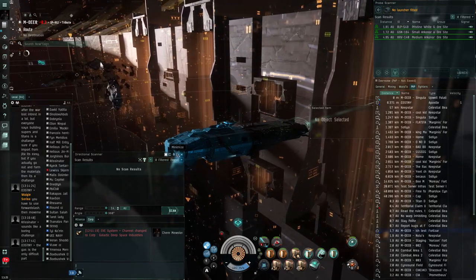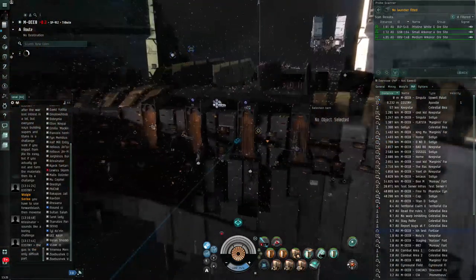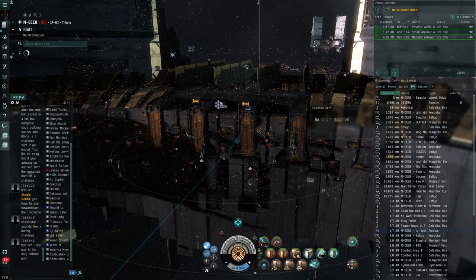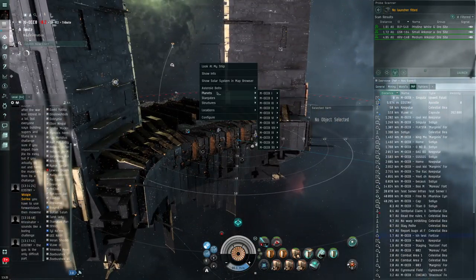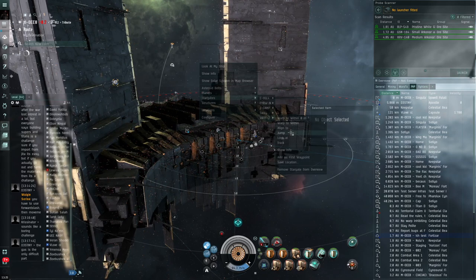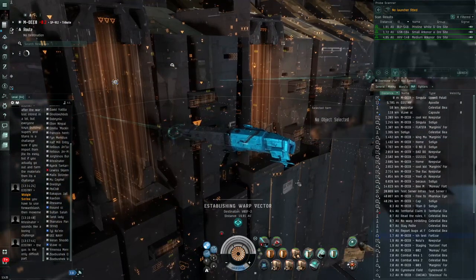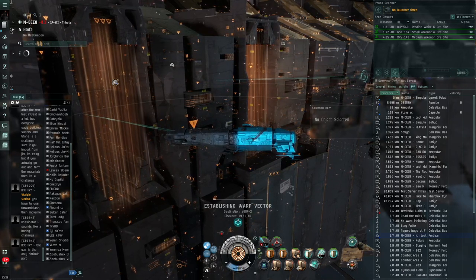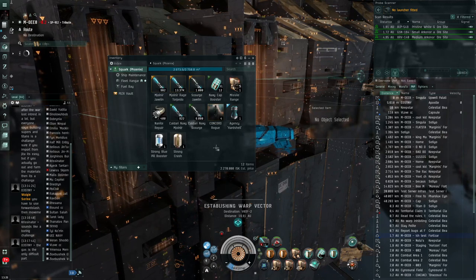I'm not going to care about these scans at all, so we're going to be minimizing this just to give you guys a bit of a better look. I can't live comfortably without having my local open. Anyways, we are going to be going to a nearby system. We're going to be jumping into v0df, so we're going to be just slow gating to an adjacent system. While we are aligning here, I can use a bit of time to explain exactly what we're going to be doing.